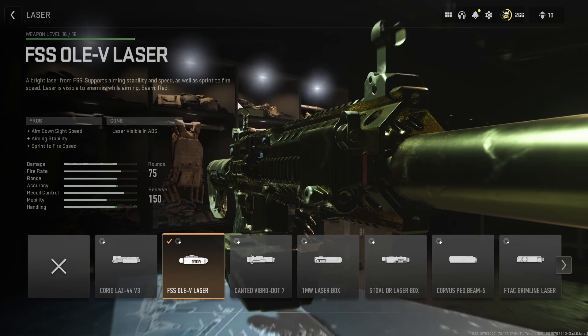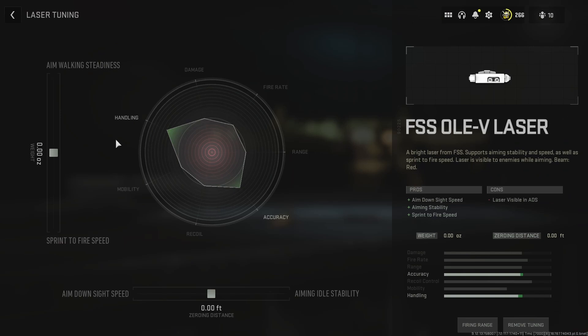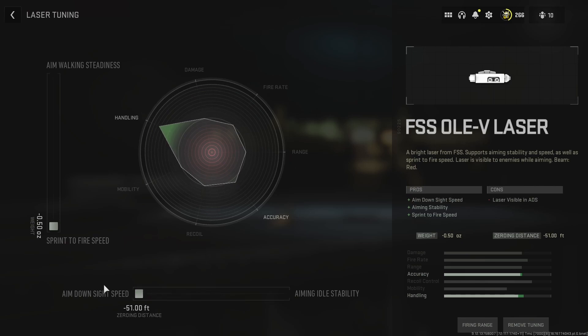For the laser, I went with the FSS Oliv laser. I'm pretty much addicted to the lasers now — they just give such good buffs to your gun. With this laser you get aim down sight speed, aiming stability, and sprint to fire speed. The debuff is when you ADS, people can see your laser, but that's not really much of a big deal — it's barely visible in some cases. For Season 2, they added the ability to tune lasers. I don't know why they did this; lasers are kind of OP on their own. But on the left I'm going all the way down to sprint to fire, and at the bottom all the way to ADS speed.